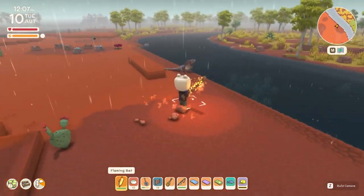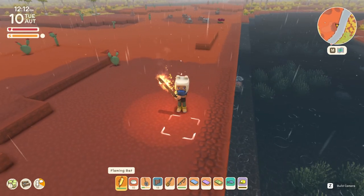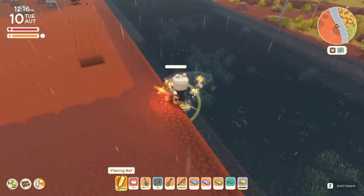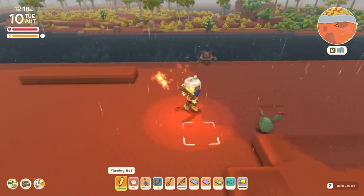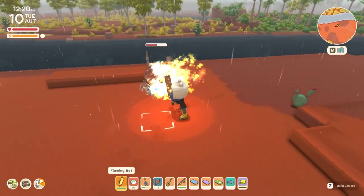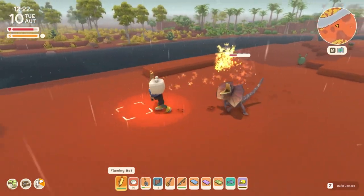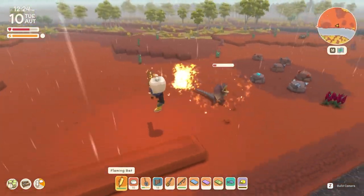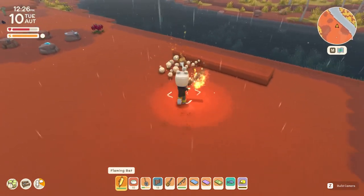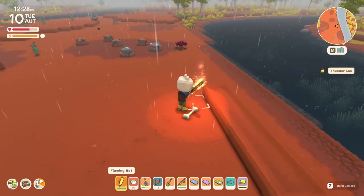And yes, there we go — there he is, a nice frilly. He seems to have just gone for a swim, but this wild animal is a passive wild animal unless you attack it, and then it does become aggressive. Let's give him a shot — as you can see he does an electric AOE attack. Let's hunt him and see what he drops. He's pretty aggressive. There we go — he drops bones and a thundersack, so we'll pick that thundersack up.